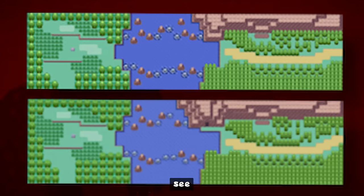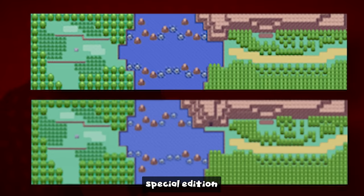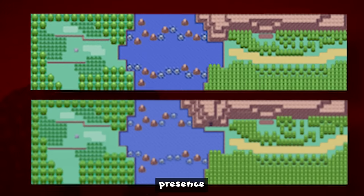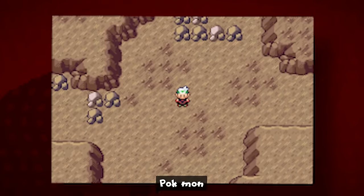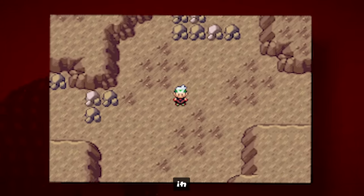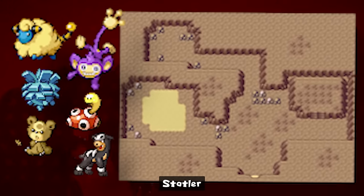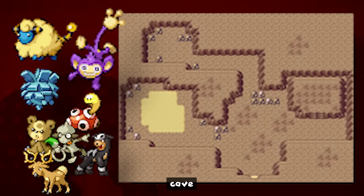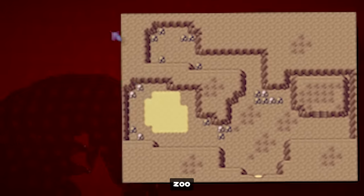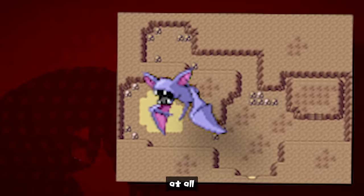Moving on to Route 103, we'll see another change. In Ruby and Sapphire it's mostly identical to Emerald, but in Emerald there's a special addition — the Altering Cave — which only appears after entering the Hall of Fame. Inside you'll find an unreleased event that planned to include Pokémon from Johto not available in Hoenn, like Mareep, Aipom, Pineco, Shuckle, Teddiursa, Houndour, Stantler, and Smeargle. In Emerald, most of these can instead be found in the Safari Zone, except Smeargle, found in the Artisan Cave. Since the event was cancelled, the cave is just filled with Zubat. This cave doesn't even exist in Ruby and Sapphire.